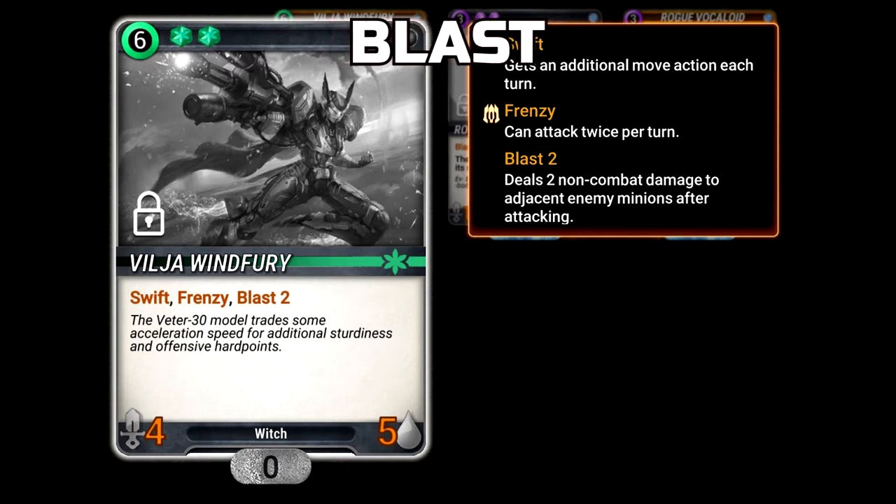Blast: A minion with Blast will deal damage equal to the Blast number to adjacent minions. This damage is considered non-combat damage.